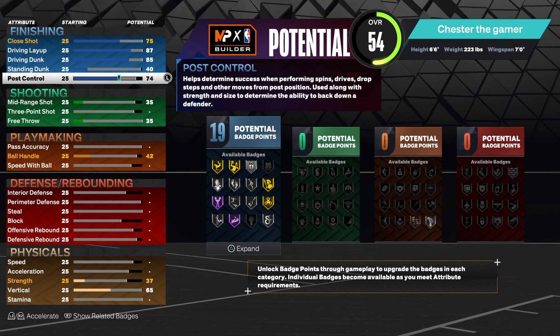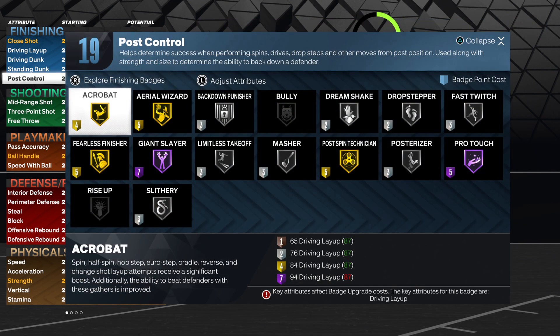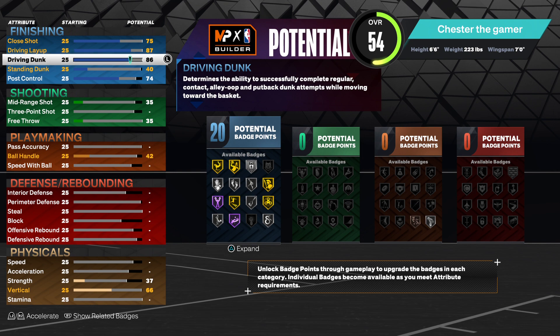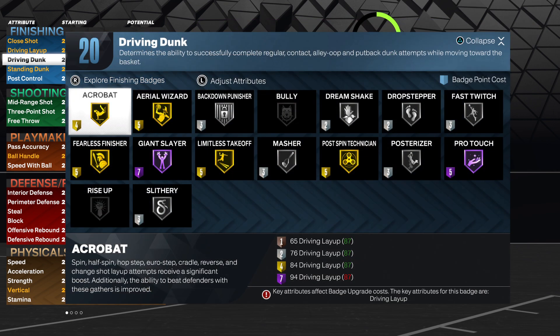So that gives you 19 badges, which is not bad at all — you get Post Technician, Acrobat, Aerial Wizard, and Fearless Finisher on gold, which is not bad. Actually, I lied — go with 86 driving dunk so you'll get 20 badges.